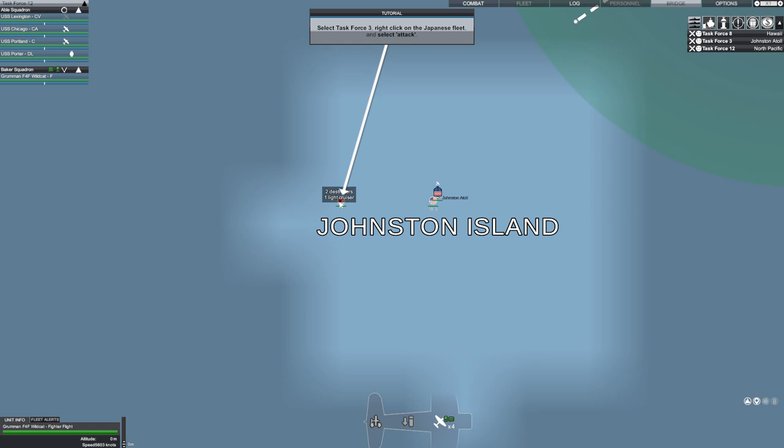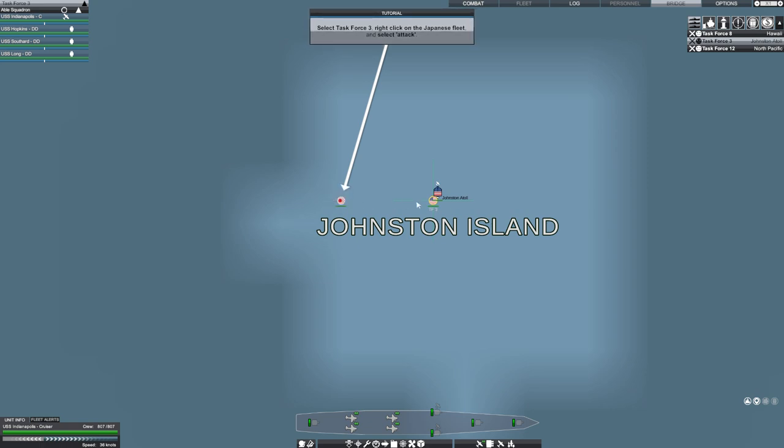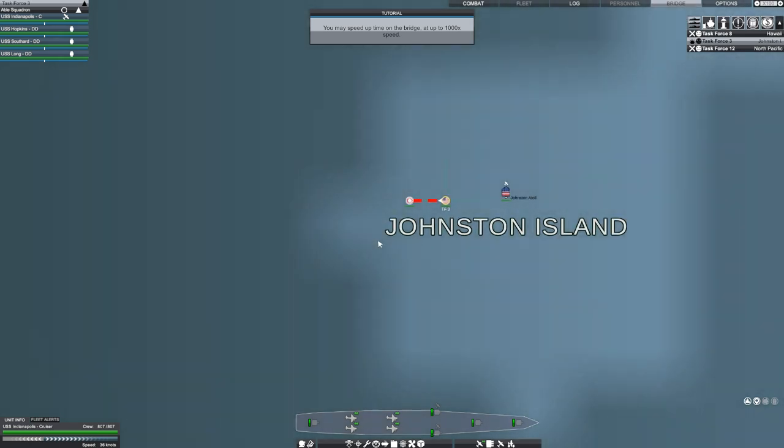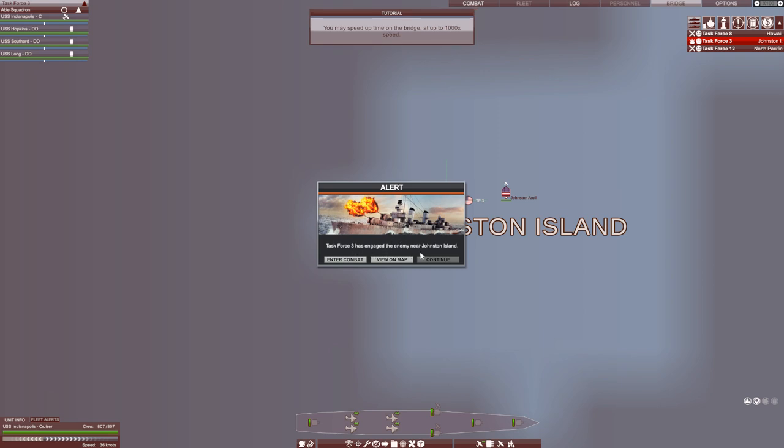Select Task Force 3 — it has three destroyers and one cruiser against two destroyers and one light cruiser. Let's select attack. You may speed up to 1,000 times. At 100 times speed these alerts come up, and I think it resets to 1 when combat begins. In order to avoid doing a whole bunch of stupid things really quickly, the game gives you a lot of alerts telling you what's happening as days and weeks go by.